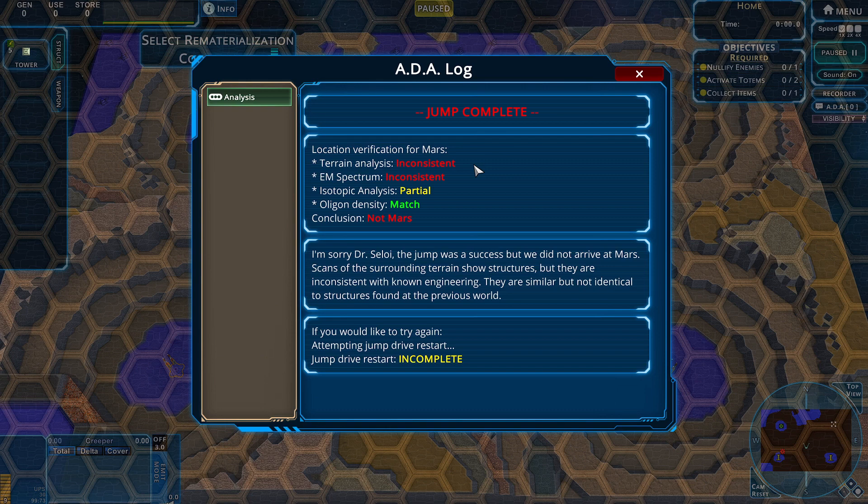Jump complete. Terrain is not right. Partial isotopic analysis — one match, an oligon density, whatever that is. Conclusion: this is not Mars. Structures are inconsistent with known engineering — similar, but not identical to structures found at the previous world. So whatever built those things at not-Farsight built things at not-home.